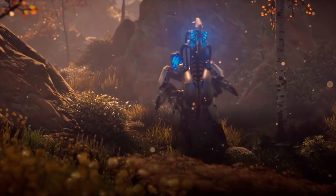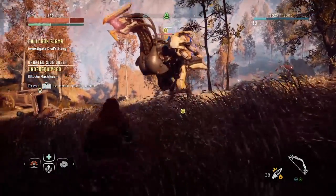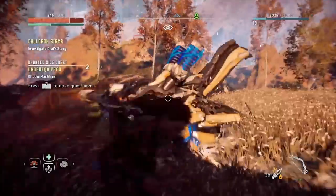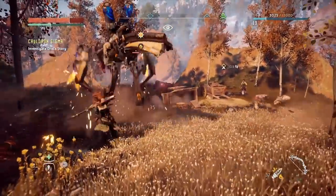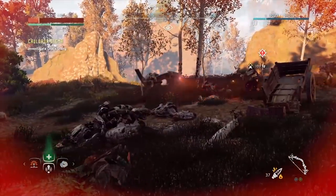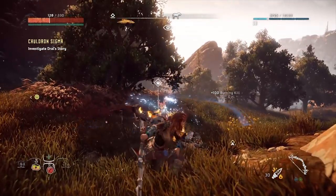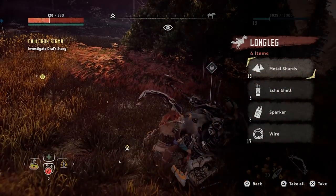Longleg: These big, ostrich-like bots will kick your butt if you don't know how to deal with them, as they can stun you with their powerful sonic blast and call for reinforcements if you don't take them out fast enough. Use your shock weaponry to make short work of them, and use your armour-piercing arrows to take out the antennae bits of their head if you want to be extra careful. Aim for the lungsacks on their chest to cause the most damage and disable their sonic attack, or fire at the blue canisters on their haunches.